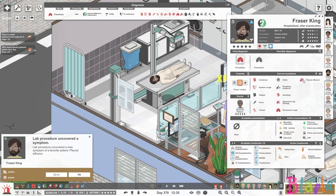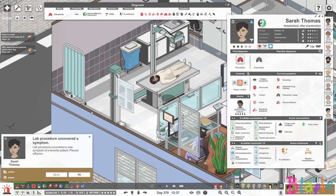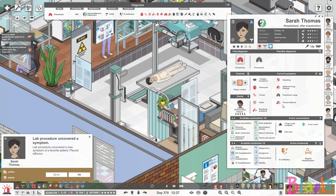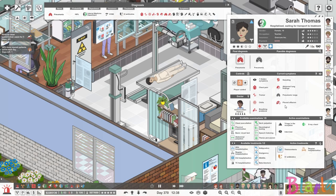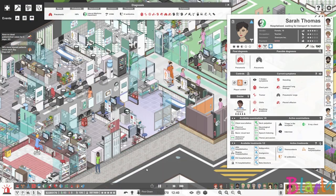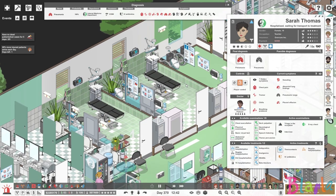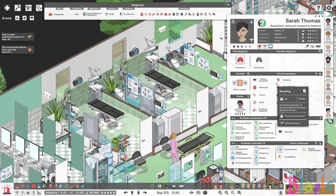Frasier King definitely does have pneumonia. He's also going to need thoracentesis as well as IV antibiotics. We can arrange both because he is on internal medicine — let's queue them both up instantly. We've got a similar thing here as well — it's going to be getting busy on this department. We've got two of them on internal medicine, which probably means both of these rooms are going to be in use in the near future for each patient, as they both need thoracentesis.